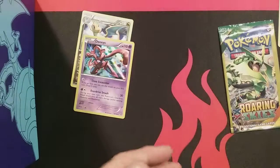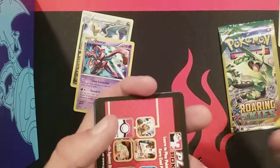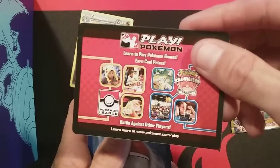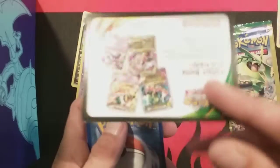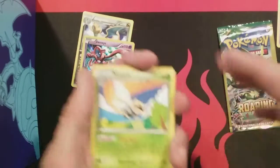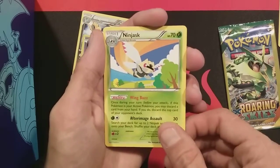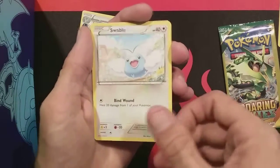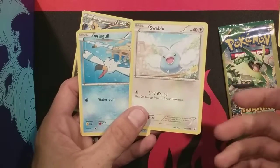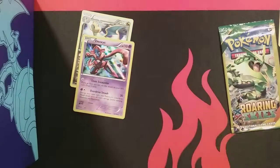These dollar packs are pretty cool. I figure you spend $10 on 10 packs — that's your equivalent of three booster packs worth, so you're like buy two get one free. Each one has a little ad that says 'Play Pokémon, collect, battle and trade.' What do we have here? We got a Ninjask — I like that artwork — a Swablu, and a Wingull. An Uncommon and two Commons. It happens.